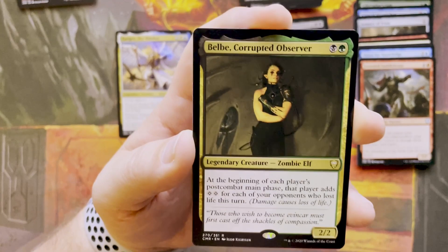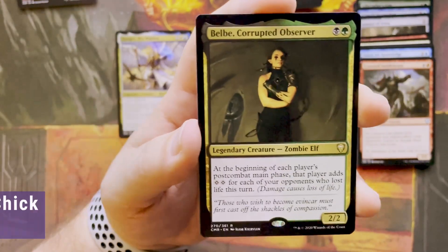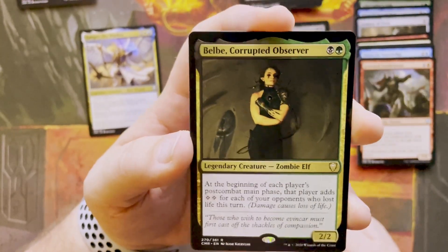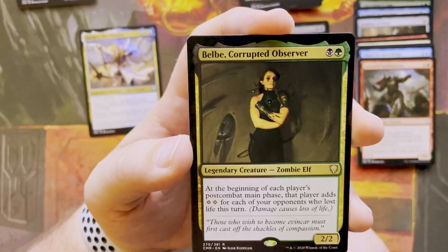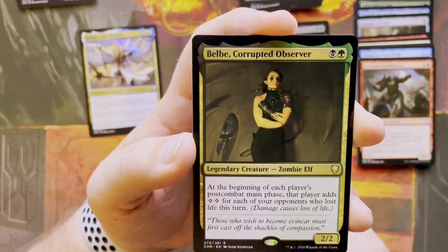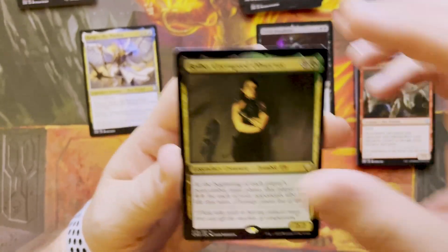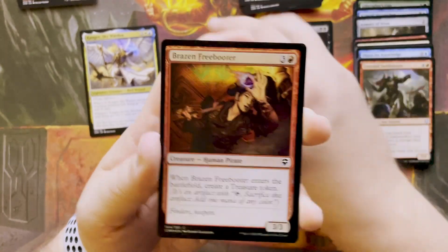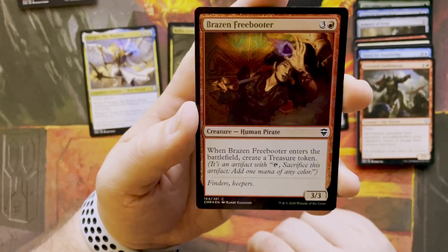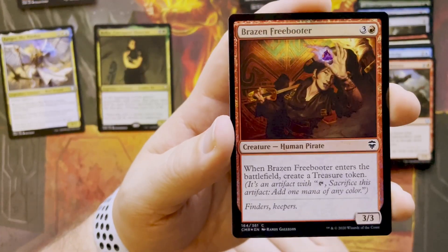Another legendary rare — black and green, Belbe, Corrupted Observer. At the beginning of each player's post-combat main phase, that player adds two mana for each of your opponents who lost life this turn. And then I got a Brazen Freebooter, a human pirate — something about treasure. A guard would enjoy it, and then a soldier.